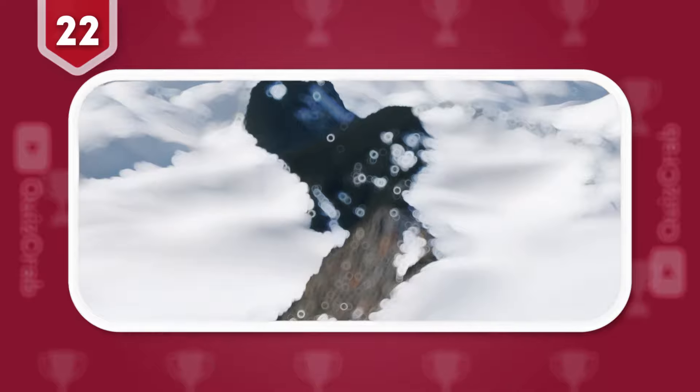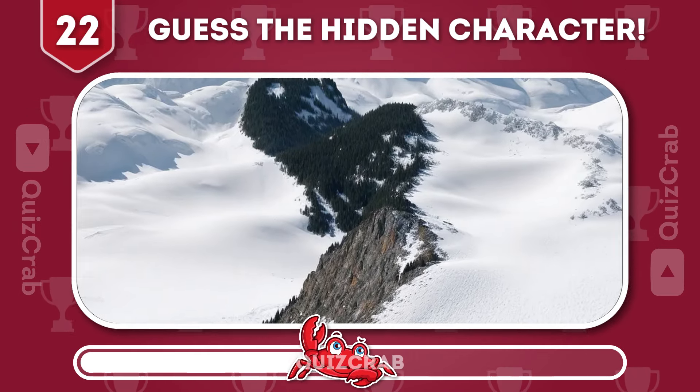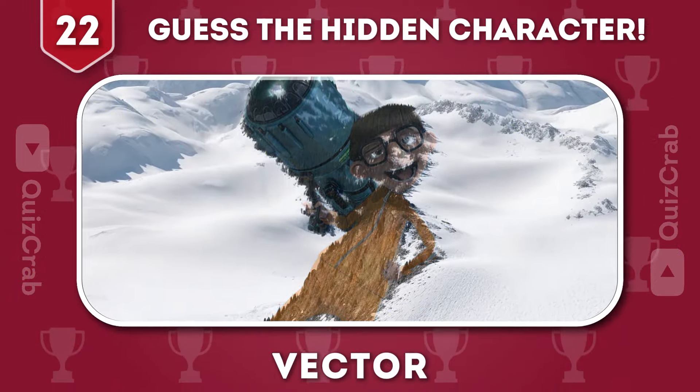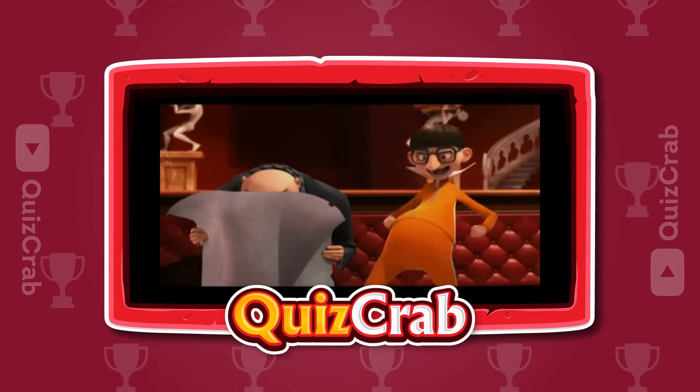Round 22. Can you guess this character's optical illusion by squinting your eyes? Yes! You got it. It's Vector. And Magnitude! Oh, yeah!